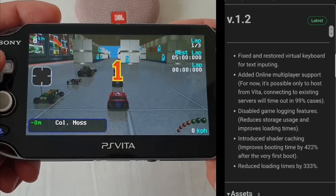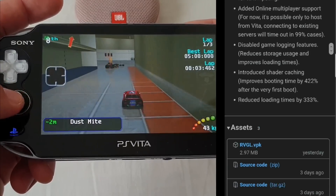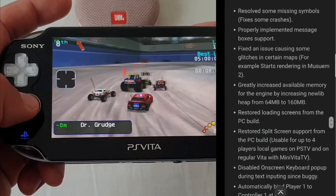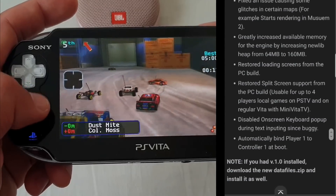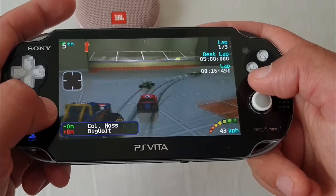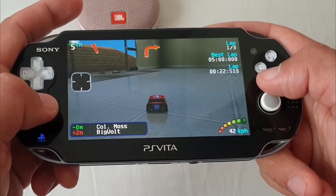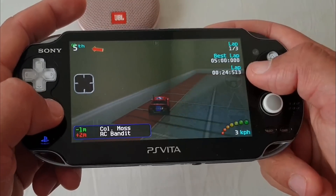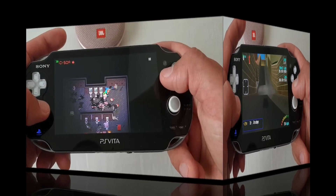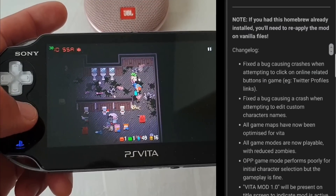AVGL version 1.2 has added online multiplayer, but for now it's only possible to host from the Vita. Booting and loading times have also been reduced by about 300% — a must-have update. Additionally, Road to Canada received another necessary update with many bug fixes and improvements implemented.